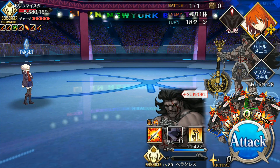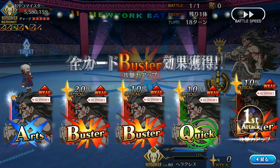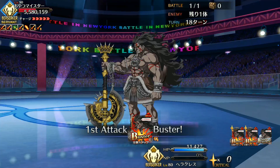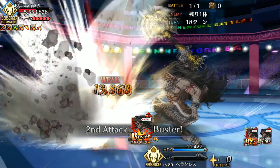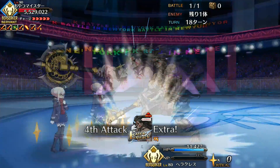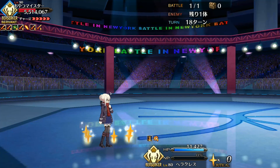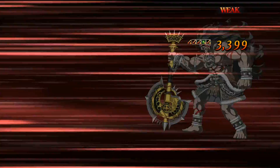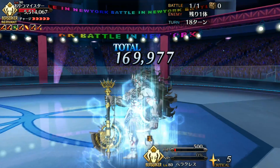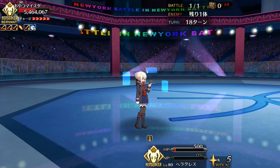Most players will find this absolutely essential for doing the exhibition quests. The exhibition quests are like challenge quests with yet another layer of difficulty. First of all, you can't revive — not with command seals and not with quartz. Second of all, no duplicate servants are allowed, though class variants are okay. What this means is that doubling up on your support caster is not an option. No double Skadi puts quick servants at a disadvantage. That said, these battles are tough enough that you can't just ungabunga through them, at least not until Lost Belt 4, but that's a subject for next year.